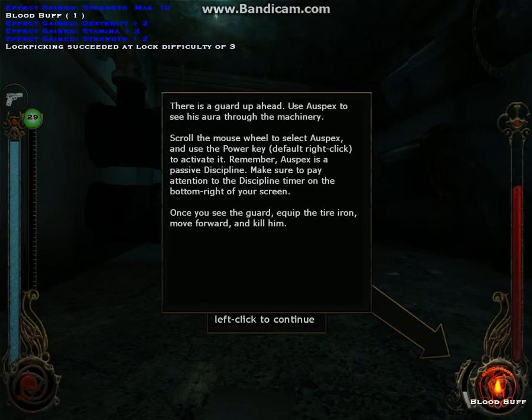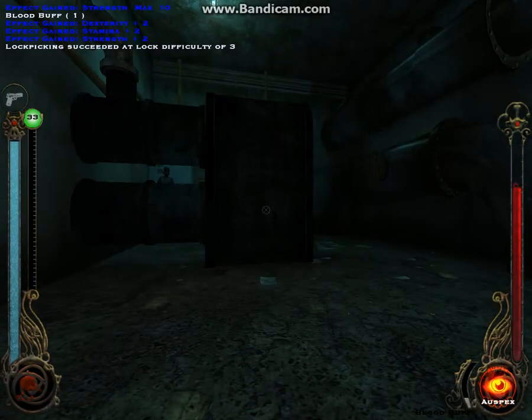There is a guard up ahead. Use Auspex to see his aura through the machinery. Scroll the mouse wheel to Auspex and use the power. Remember, Auspex is a passive discipline — make sure to pay attention to the discipline timer on the bottom right of the screen. Once you see the guard, equip the firearm and move forward and kill him.